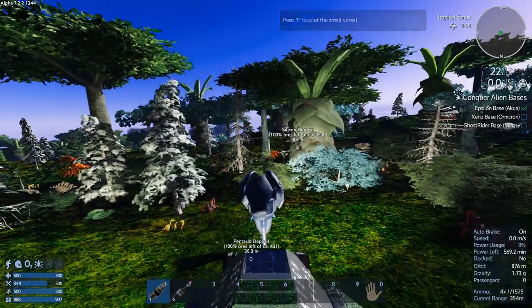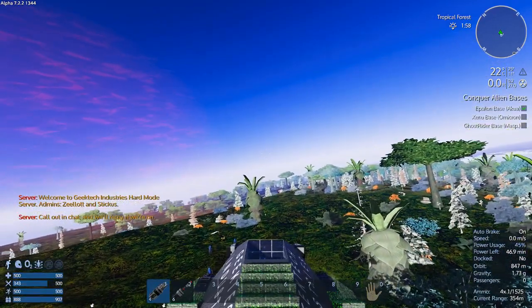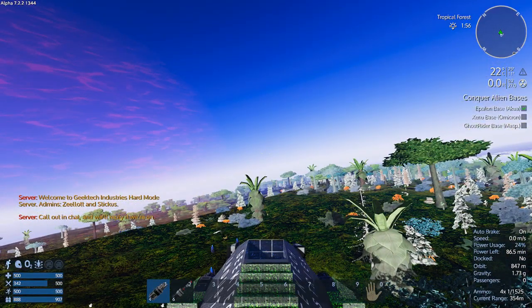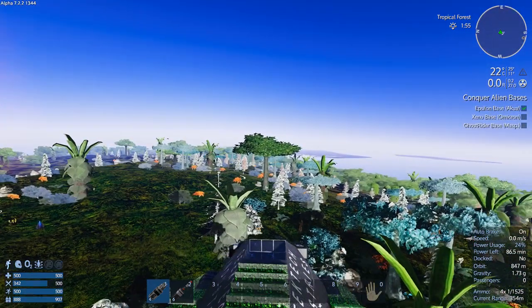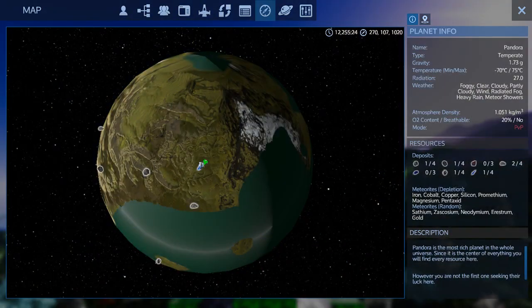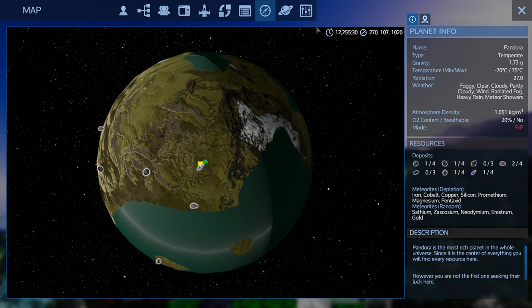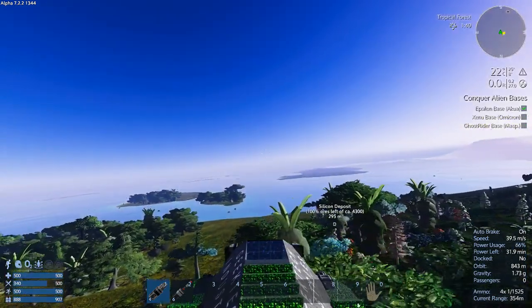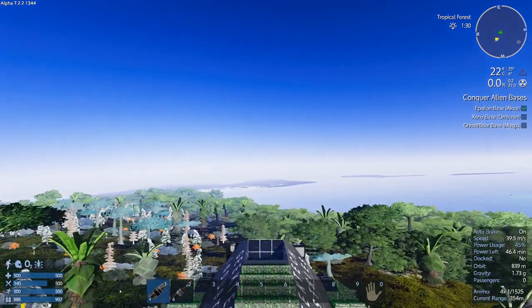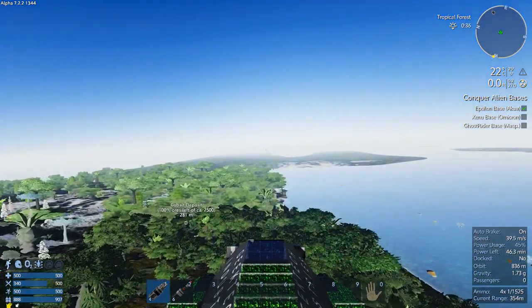The gravity is a bit more extreme here. We're collecting Pentaxid — pretty cool! Auto miners on our server deplete resources, something to keep in mind. I should probably mark this waypoint so I can get back to it. Setting a waypoint — 'Pentaxid AM' for auto miner. Okay. I think we just keep heading east.